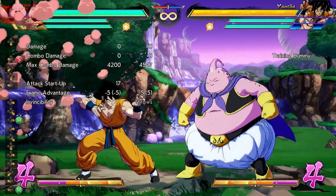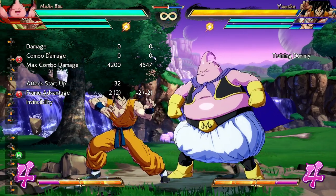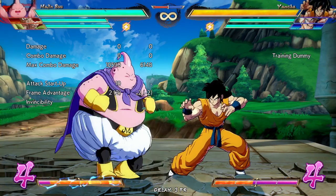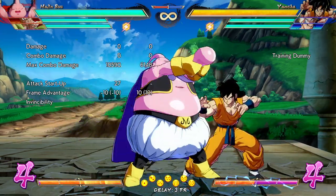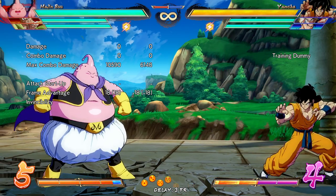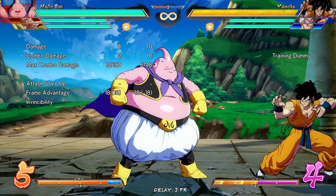A couple other things: his fat toss is faster, so 32 frames startup in the old version of the game, and now 27 frames in the new version — they've shaved off quite a bit. This will change a bit of his combo routes, but also maybe make him a little more accessible. It's a new tool.